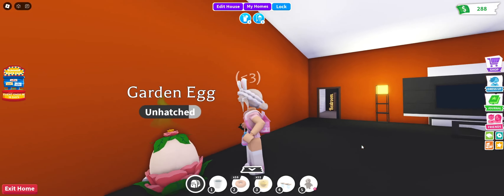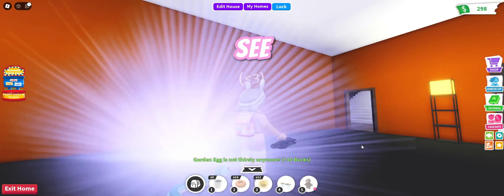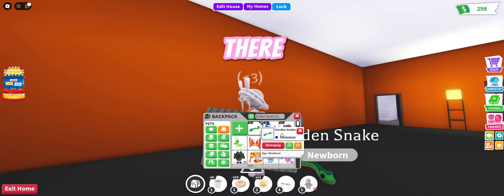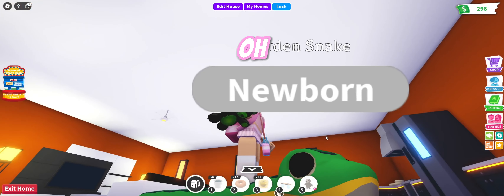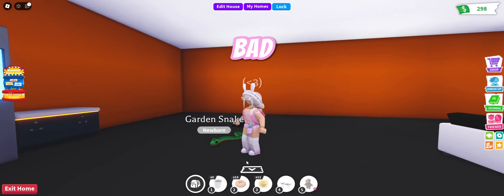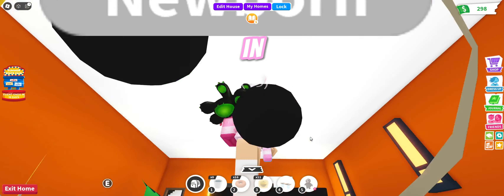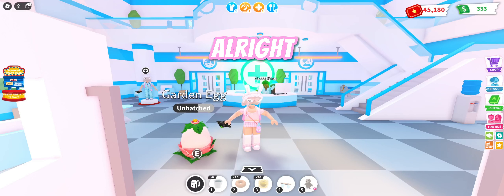This is the fifth egg — let's see what comes out of this garden egg. And it is a Garden Snake! It's super cute, look at it. It's so cute. Not bad! Let me know what I should name this Garden Snake, and in the meantime let's move on to our next egg.